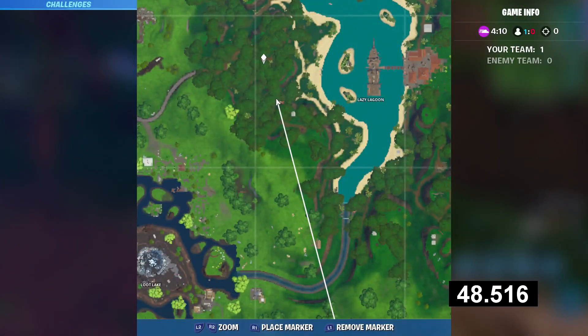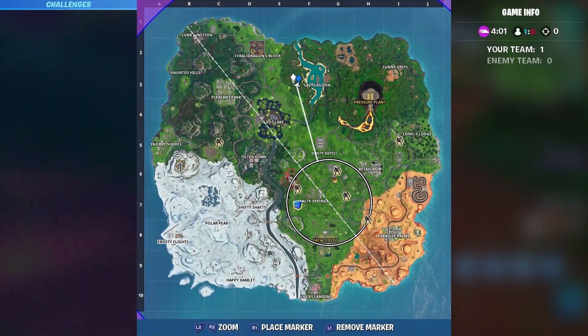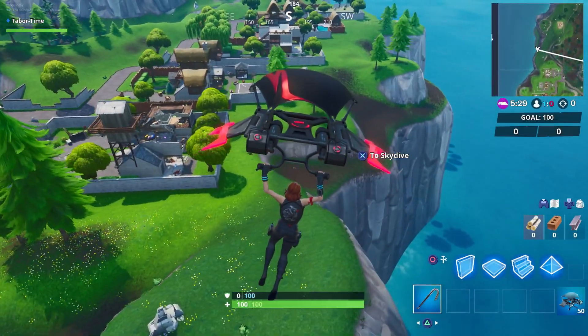The exact location is just left of Lazy Lagoon. Hit the rocks for brick, hit the RV for steel, smash a few trees along the way, and that's super easy.